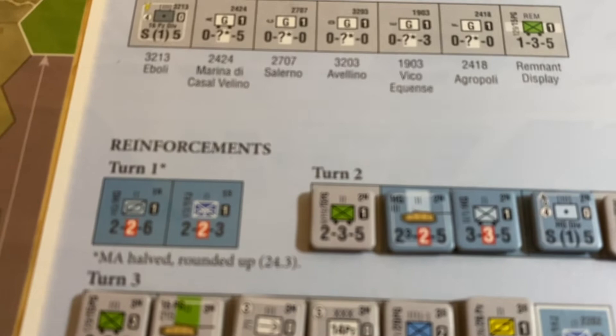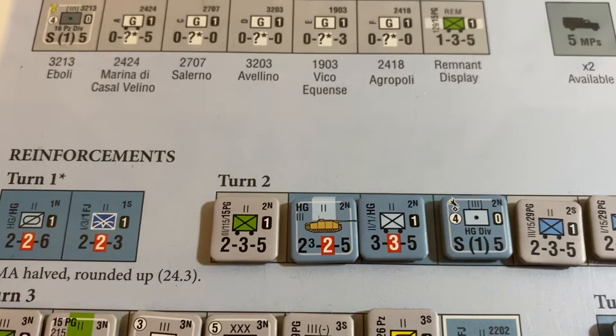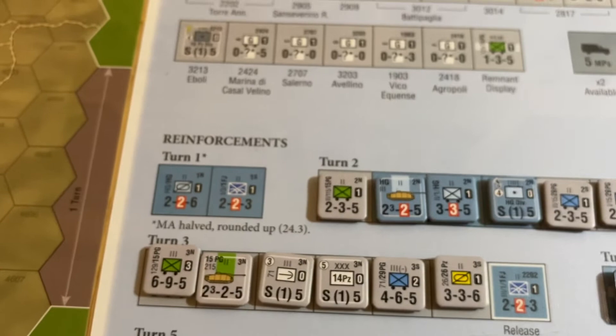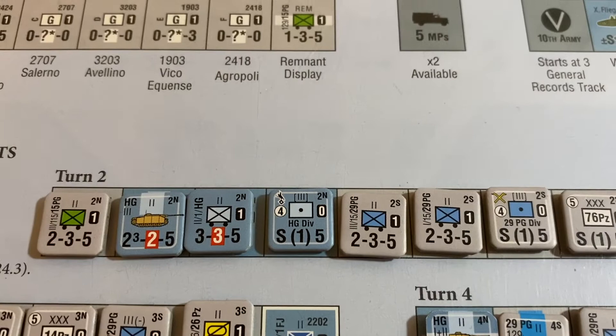Pay very close attention to the information in the upper right of the counters. The units all belong to several formations - you have the 29 Panzer Grenadiers, the Hermann Göring units, 15 Panzer Grenadiers - and they all seem like they're together, but pay attention to that number in the upper right-hand corner, because some of them have an N and some have an S, even though they belong to the same formation.